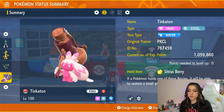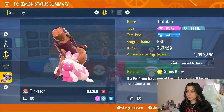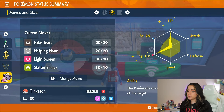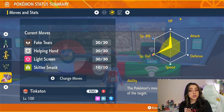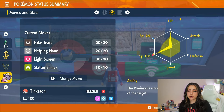Lastly, for our final support option, we have Tinkaton, which is of course a Fairy and Steel type. The Tera type doesn't matter, but its held item is going to be a Citrus Berry for a little bit of HP recovery. For its EV spread, it is going to be full HP and full Special Defense with a Special Defense nature. Moveset-wise, it is going to have Fake Tears, Helping Hand, Light Screen, and Skittersmack. Fake Tears is going to lower the Special Defense of Empoleon. Helping Hand is there to help set up your attacker. Light Screen is there to help you take those big special hits a little bit better. And Skittersmack is also going to lower Empoleon's Special Attack. There you have it — those are a couple of options that you might want to bring when going into the 7-Star Empoleon raids.